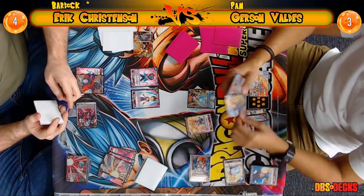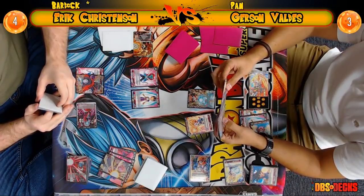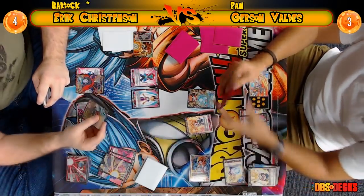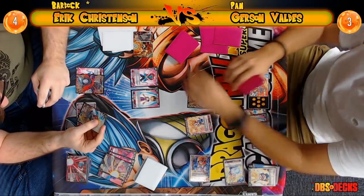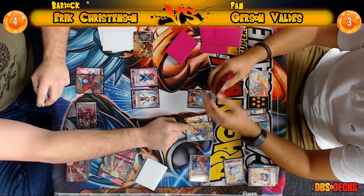Gerson has Fearless Pan and Determined Super Saiyan — does he have the combo? Yes, he has the EX Evolve. He's paying the cost, paying the energy, discarding a card, revealing the card — this is how EX Evolve works, you have to reveal the card as you pay the cost. Eric is choosing to read it.